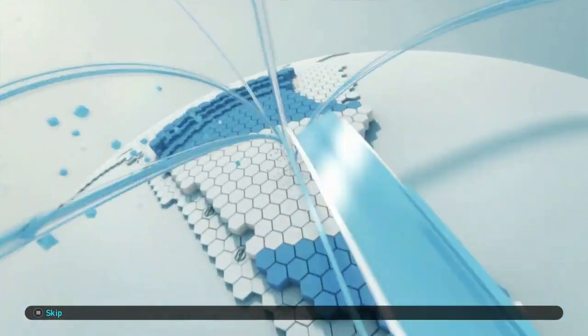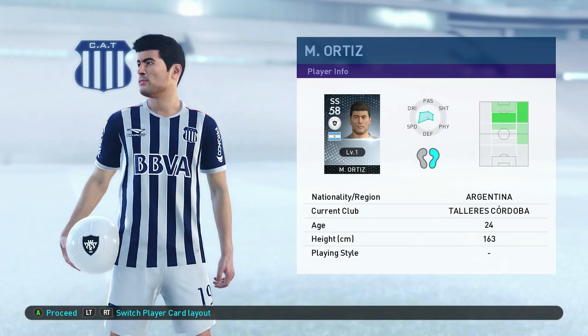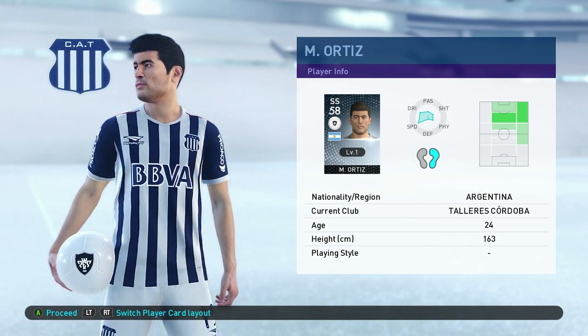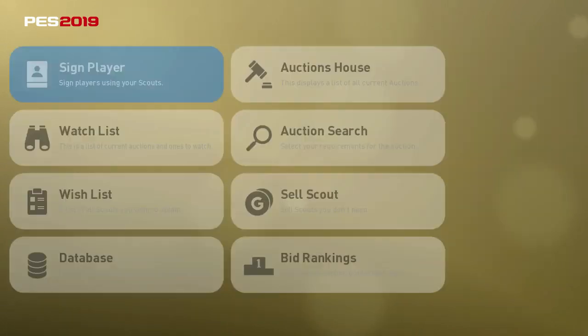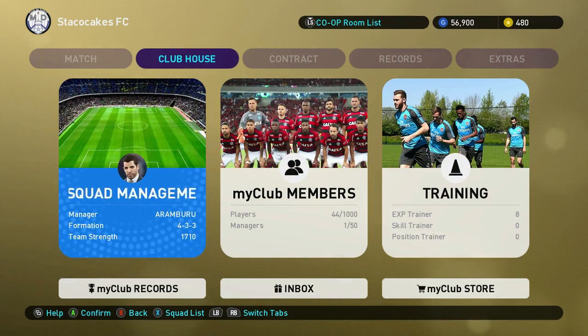Some people say you can also just play the computer instead of doing the sim stuff because you have a better chance of winning and getting more GP. But I say the sim is good because you can put it on in the background while doing other stuff. Of course you're going to lose a bunch of sim games, but in the long run I think it's better to get a whole bunch of GP for doing nothing as opposed to playing with a white ball team versus the CPU over and over again.